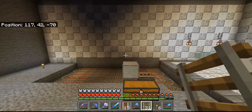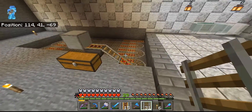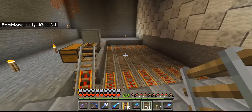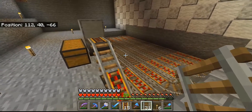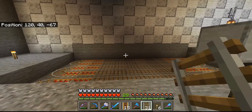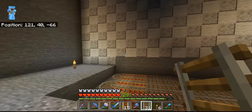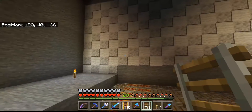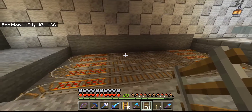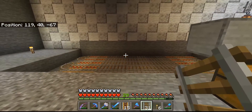One thing that did occur to me — I usually use end rods on the end of sticky pistons to break the plant. That actually serves two purposes. One is that the end rod has a small hitbox, so your pumpkin or melon isn't going to glitch up through your pistons or even out through the wall, because that sort of thing happens.